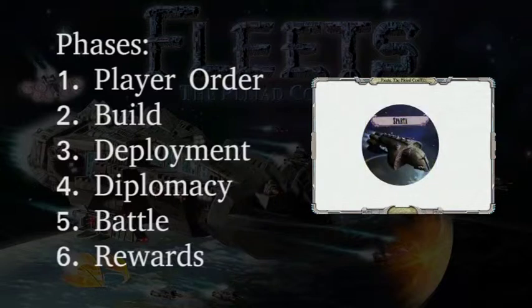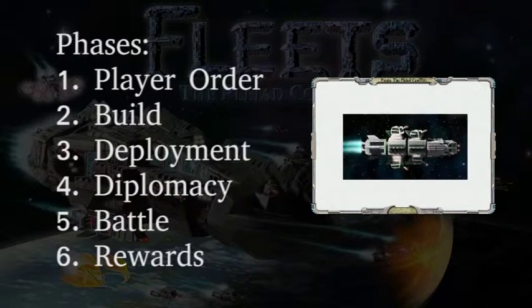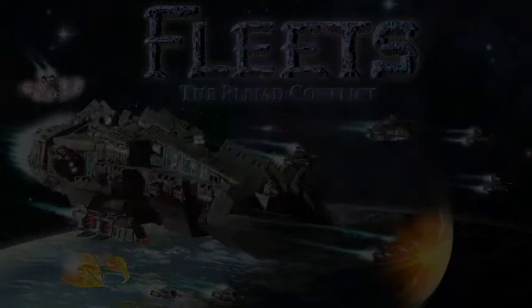In the deployment phase, every single fleet must be deployed to a system — you'd better avoid the larger fleets. Then comes the diplomacy phase, where diplomatic effects and action cards are used to manipulate the game board — all evil plots are allowed. When diplomacy ends, battles start. There will be weeping and gnashing of teeth. Last is the rewards phase, where victory points and other rewards are given to the players.